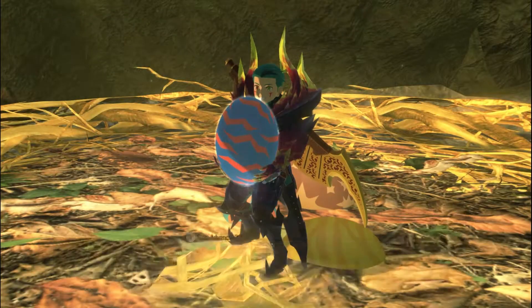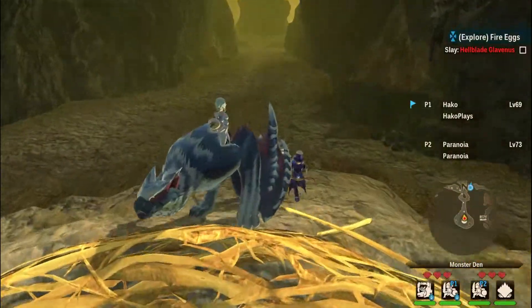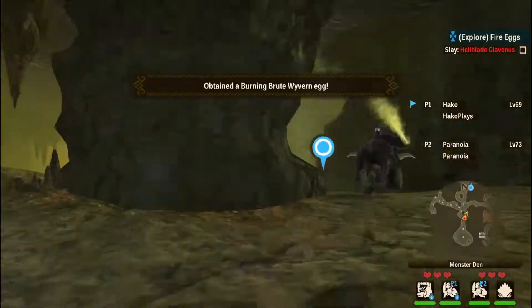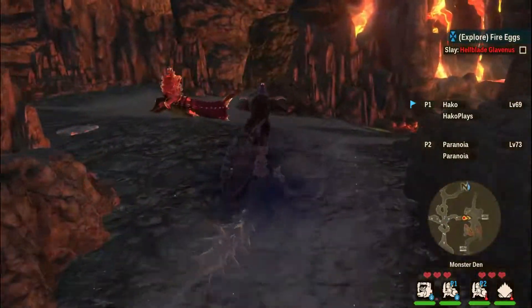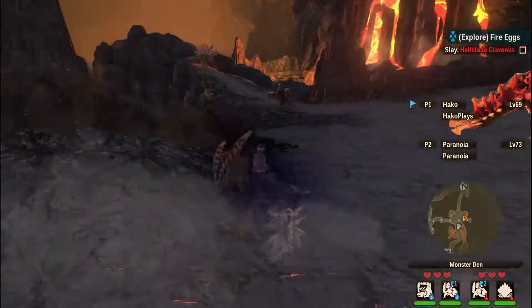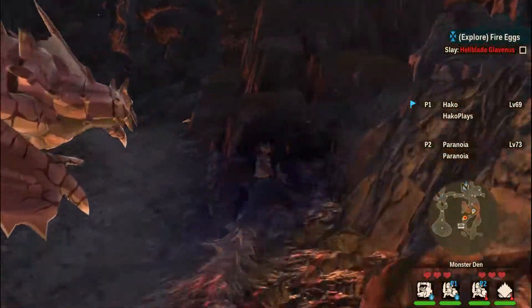SR tickets are really important for farming rainbow eggs. If you're just looking to get Hellblade, you can use a normal ticket or a rare ticket as well — they all have the same chance to get the egg, the only difference being that the better the ticket, the better the chance of getting a rainbow egg. Also note that in this quest there are three areas with obtainable eggs. You cannot get the Hellblade egg in these areas because they only offer other fire monster eggs, but you should still grab them because you can still get good fire genes off of them.